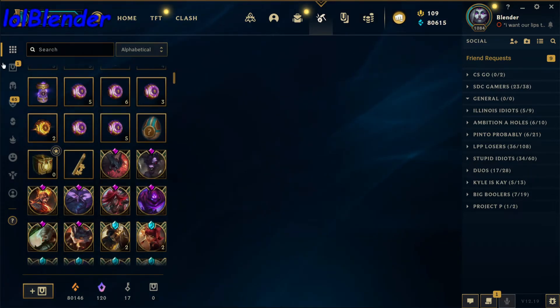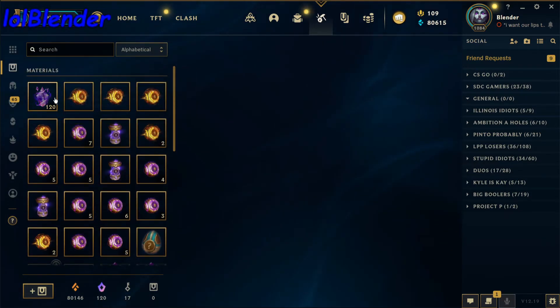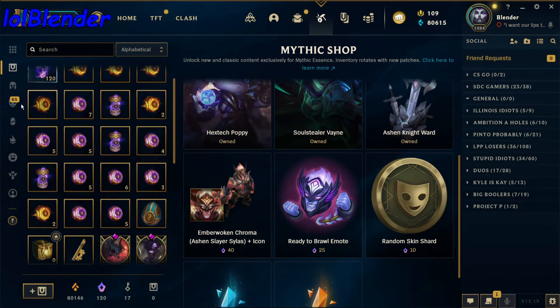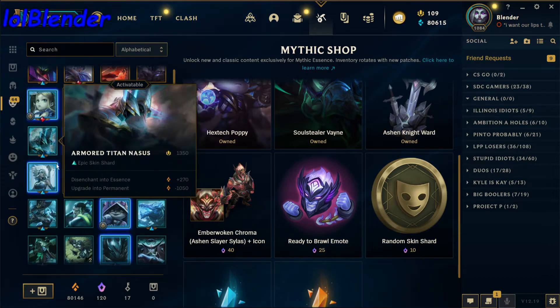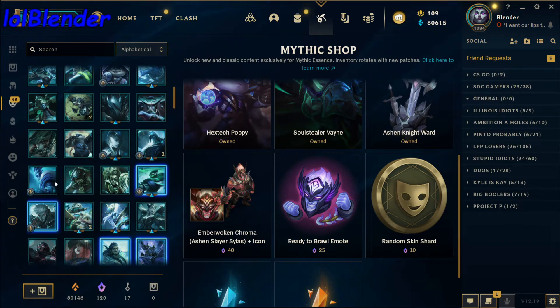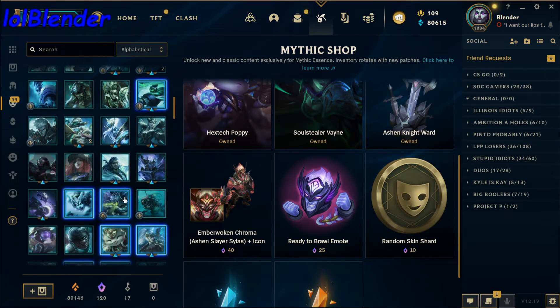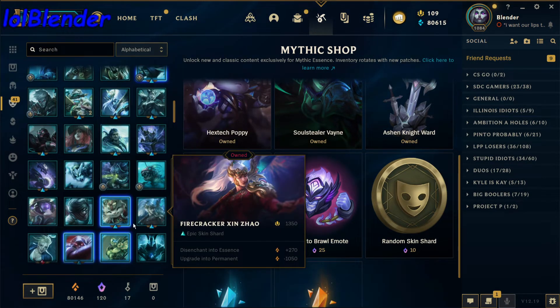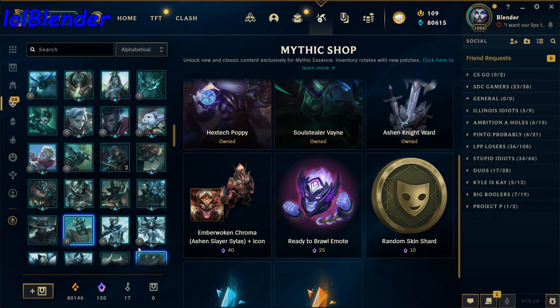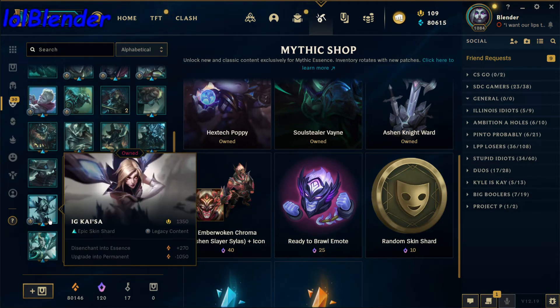So we got 10 mythic essence there. 120 mythic essence total — we take those, I gotta unlock some stuff. As you can see over here on the left, we got 65 skin shards from those 50 orbs and those packs, which comes out to basically 21 skins for like 13,000 RP.